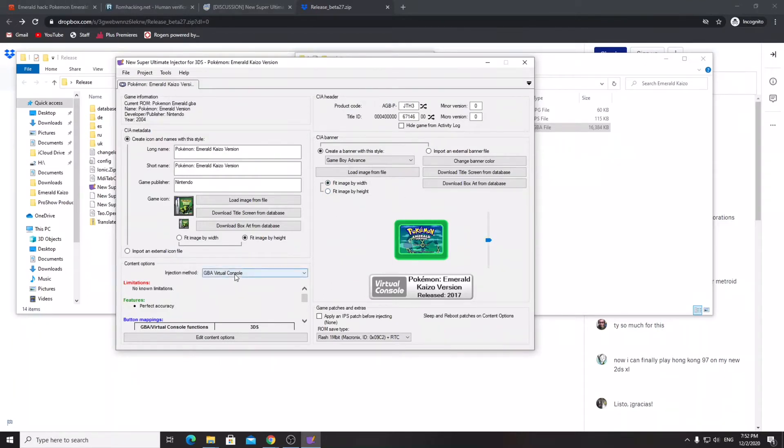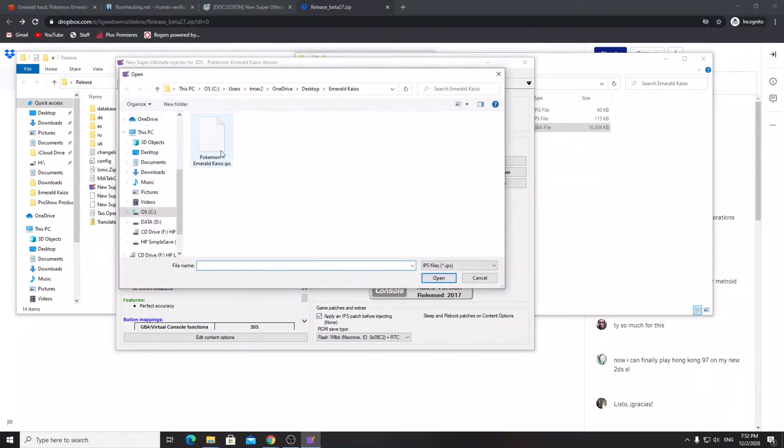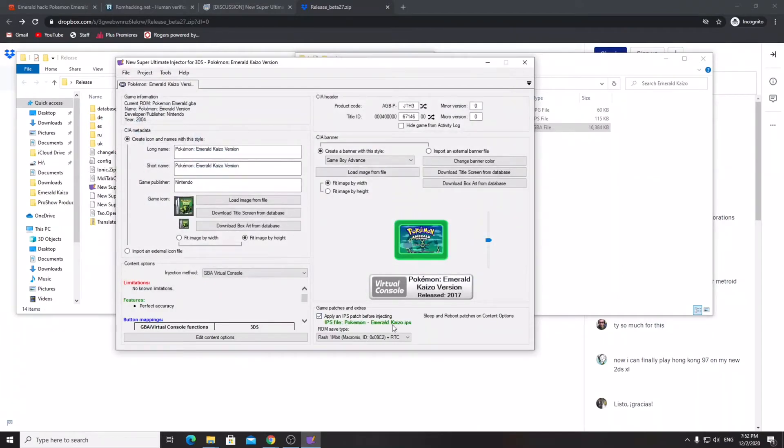The last step: I would 100% recommend the GBA Virtual Console option — I've tested this myself and it works on an old 2DS and old 3DS, so you do not need newer models. Then select 'Apply an IPS patch' and load the Pokemon Emerald Kaizo .ips file. Without that patch, you would just be installing regular Pokemon Emerald with a custom title and icon. The patch is what applies all those gameplay changes.